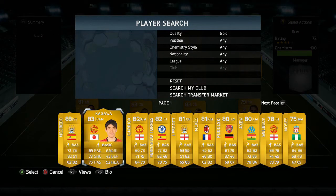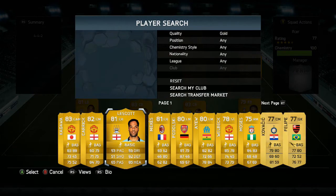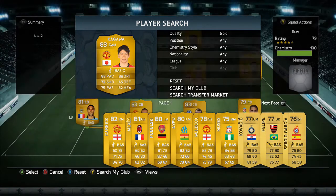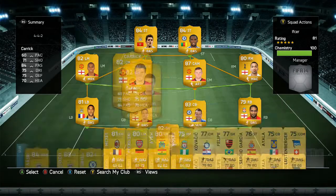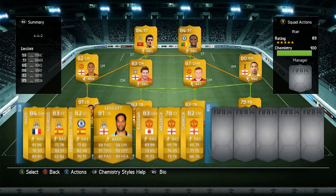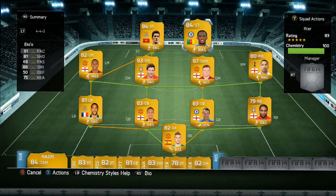On the bench we have Samia Nazari, Negredo, Fernando Torres, Julian Lescott, Kagawa, Danny Welbeck, and Michael Carrick. So that's our starting lineup and squad build. In total it probably cost around 60 to 70k, which is actually quite cheap for a BPL team.